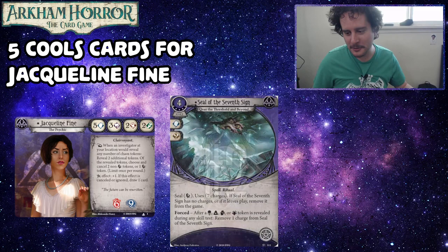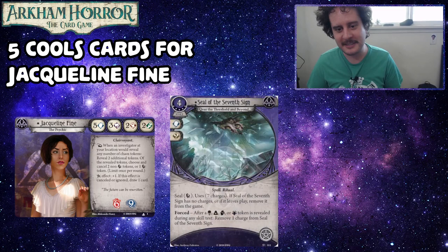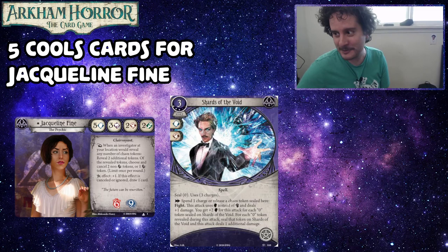Alright, let's go to number two — Shards of the Void. This is a three cost, three experience spell asset from the Forgotten Age cycle that takes up a spell slot, commits for a brain and a fist. Seal the zero token, uses three charges. As an action, you can spend a charge or release a chaos token sealed here to fight. This attack uses Brain instead of Fist and deals plus one damage. You get plus two Brain for this attack for each zero token sealed on Shards of the Void. For each zero token revealed during this attack, seal that token on Shards of the Void and this attack deals one additional damage.